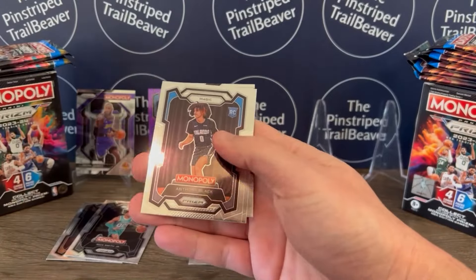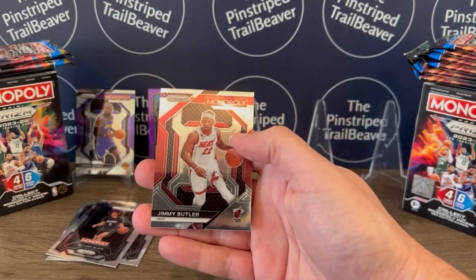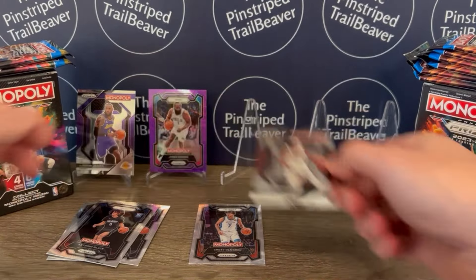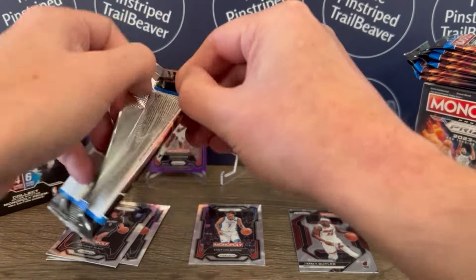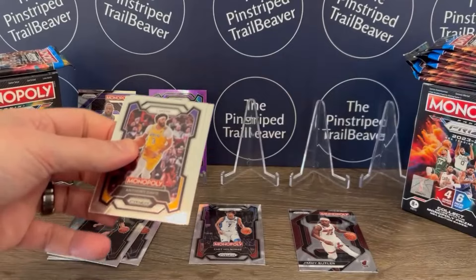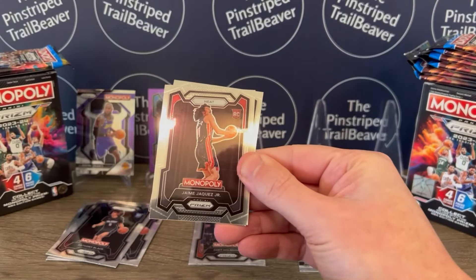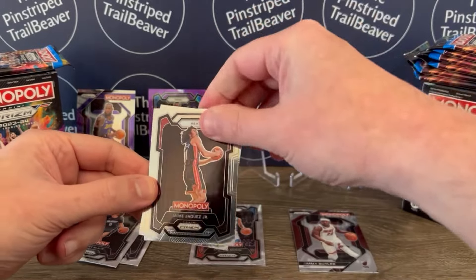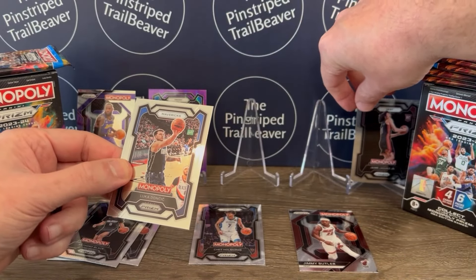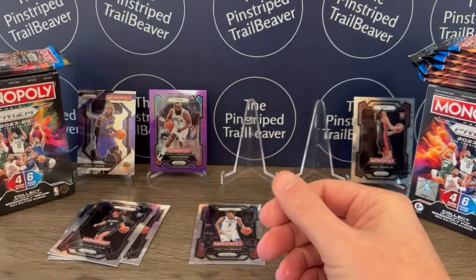Jason Tatum. Anthony Black rookie card — nice. Aaron Gordon and Jimmy Butler on that different design, so maybe just a different version. Jaime Jaquez Jr. rookie card — let me get him up in the corner because I need to save spots for Wemby. Luca — that's sweet, and you win that pack. Last pack of blaster number one.